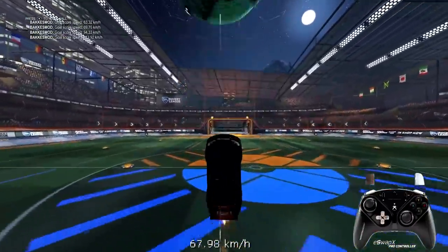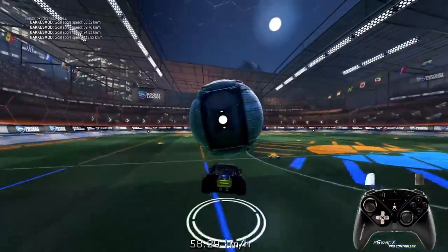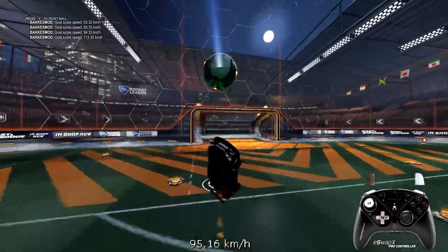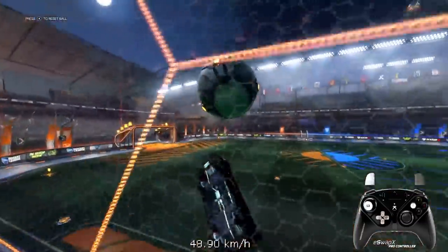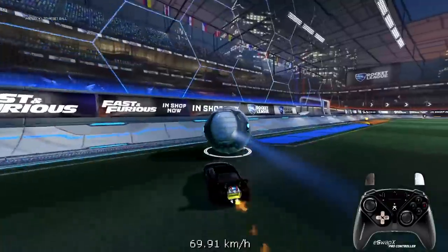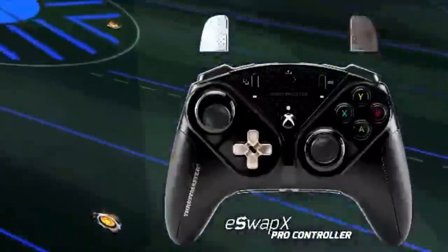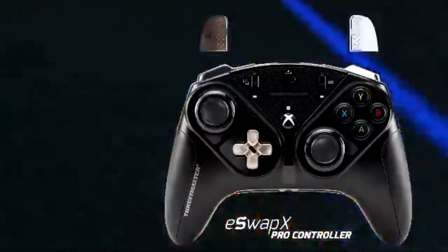I'm using Bakkesmod for training because when I'm just in free play I can tap up and the ball teleports on top of my car. I have the ball speed plugin for knowing the speed of the ball and then just customizing the car however I want. On screen you will also see my controller so you can understand better what I'm pressing and how to do the mechanics.